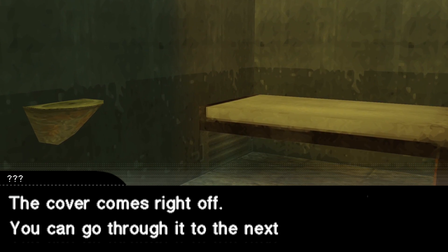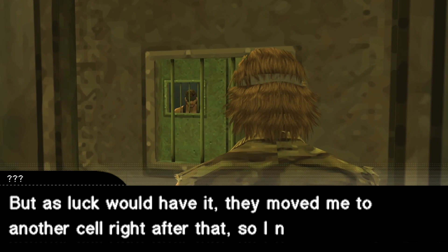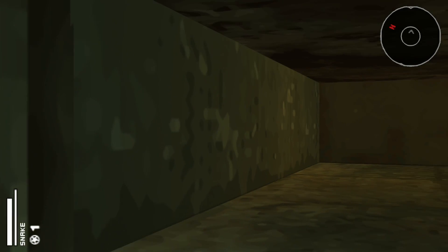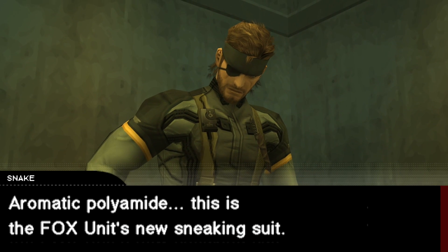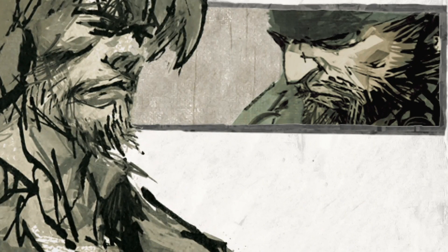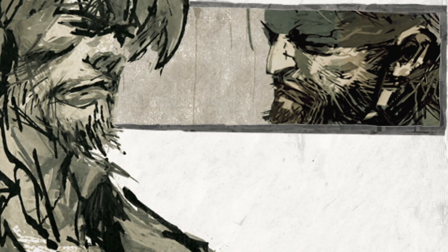This gives Snake a perfect opportunity to escape, as this is pretty much the least secure prison in all of existence. Another soldier being held in the cell opposite Snake's apparently managed to pry open the cover for the air duct under Snake's bed, but was moved before he had a chance to use it. The air duct leads to another cell that just happens to be open, with no guards in sight, and this open cell also contains a new sneaking suit and a weapon for Snake to pick up. It turns out the helpful prisoner in the opposite cell is someone fans of the series should recognize.